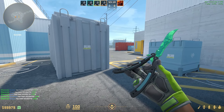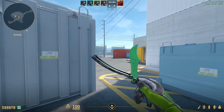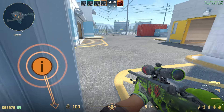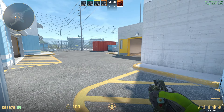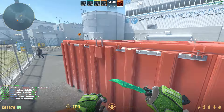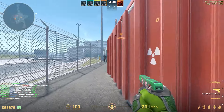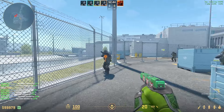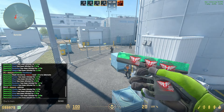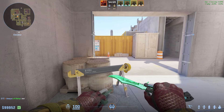The next Nuke flash is a perfect outside push flash, great for pushing behind red. Come into this corner, aim a little bit over this corner, and jump throw. The flash pops right here — anyone pushing behind red won't get blinded, but anyone playing close or really deep gets full blind for over 3.3 seconds.